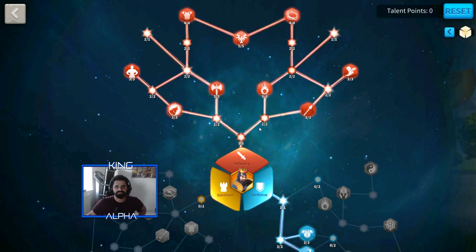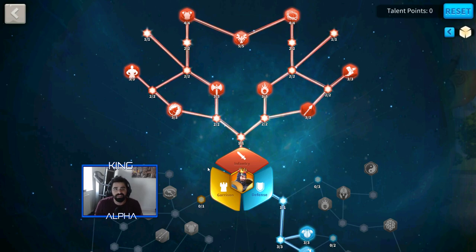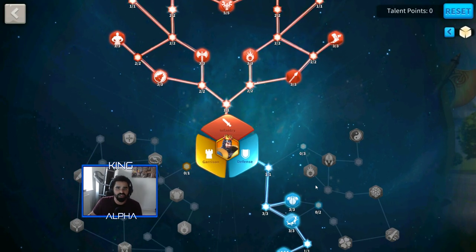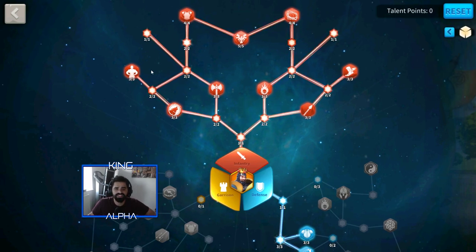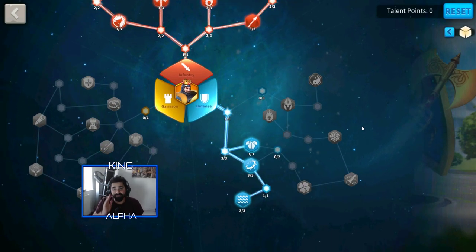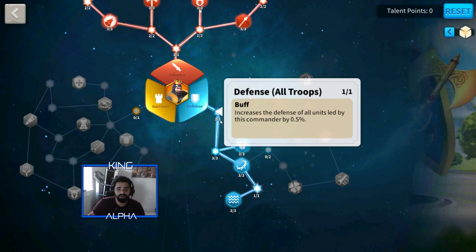Going into his talent tree - you do want to go full infantry. I would only go garrison if your city is about to get attacked, then you switch to garrison and defense. But you're mainly going to be attacking on the field, so it's very dependent on what you're doing. This is the best setup for Richard at level 50, and I'll save my last talent points for when I get to level 60. Full infantry is the most important thing for an infantry hero - cavalry heroes and infantry heroes are very different.